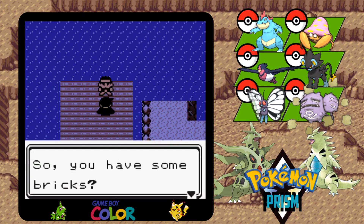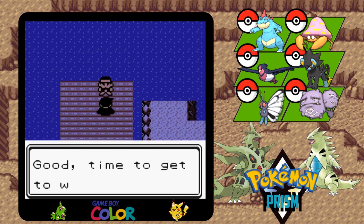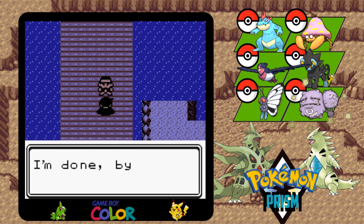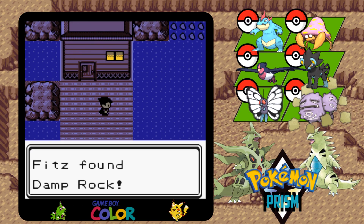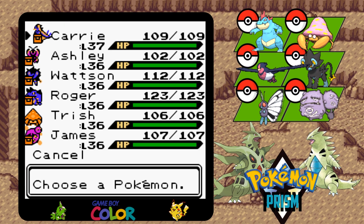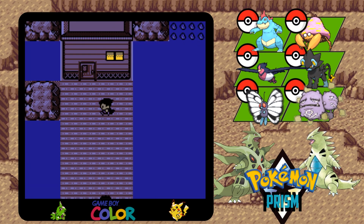So talk to this guy. 'So you have some bricks. Want to give them to me so I can build the bridge?' Sure. 'Good. Time to get to work.' 'How invigorating. That's my workout for the week. I'm done. Bye.' Alright, so that seems like a pretty nice way to spend your week. So we have the Damp Rock — if we ever get Raindance or Drizzlemon, could be kind of cool.